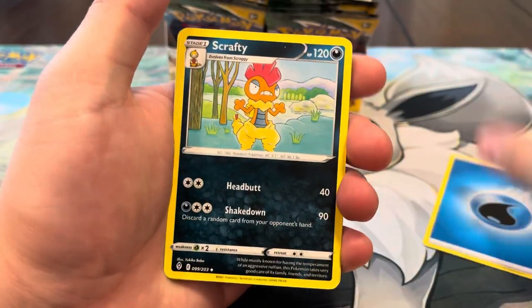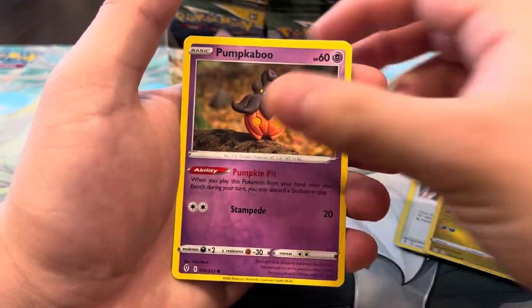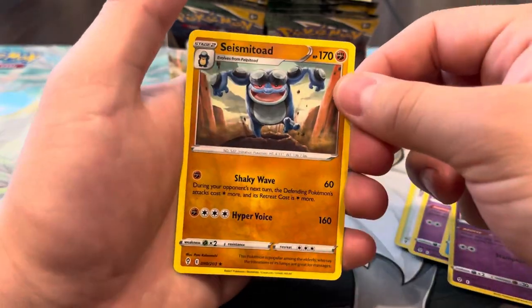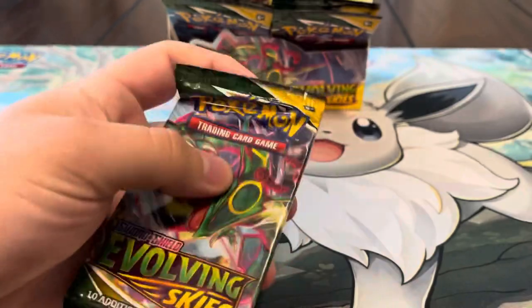We got Water energy, Scrafty, Ursaring, Crystal Cave, Dino, Pumpkaboo, Carvanha, Gossifleur — Fletchling reverse, Pumpkaboo — and a Seismitoad regular rare. I feel like we haven't seen too many of those in this video. Let's keep it going, let's see what else we're gonna get.